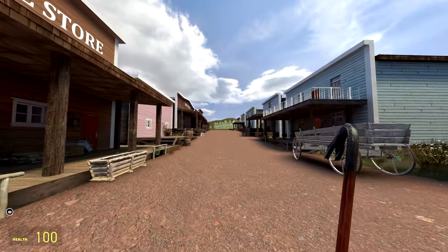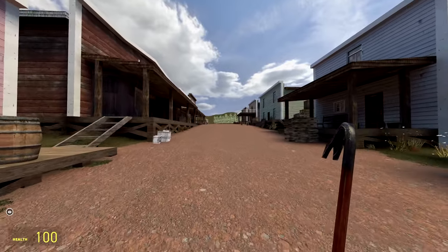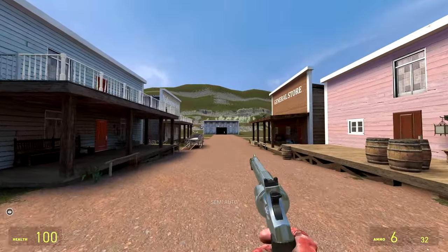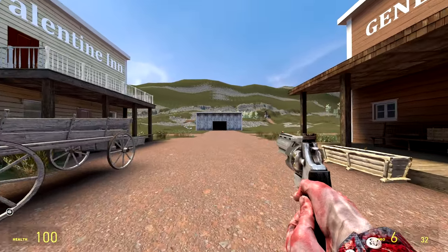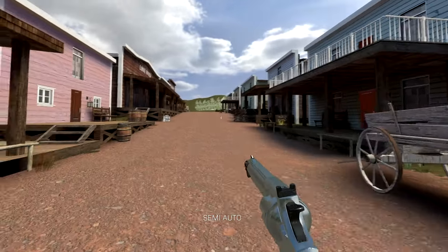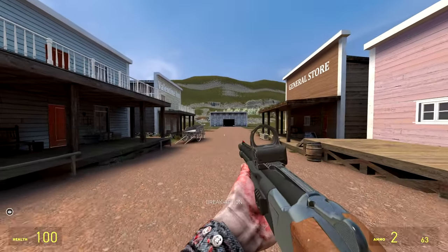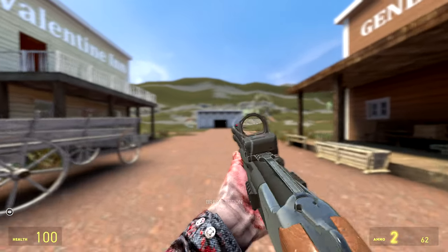Today we're going to be visiting the Wild West, and of course when you're in the Wild West you have to have one of two weapons. One is of course the revolver — here we have a beautiful .357. Funny thing is that's apparently the same gun as the one in Half-Life 2, but this one we can say is arguably better. And of course some sort of old school shotgun — here we have a break action. Definitely an absolute powerhouse.